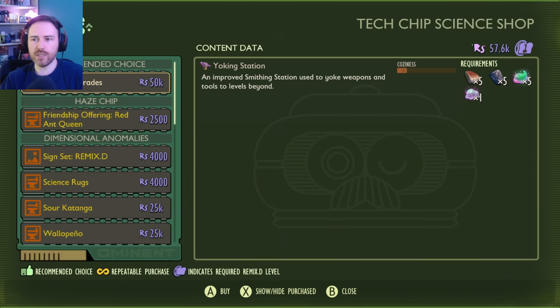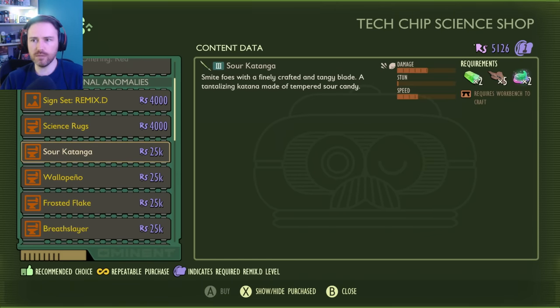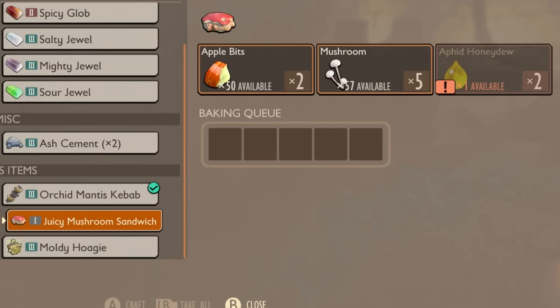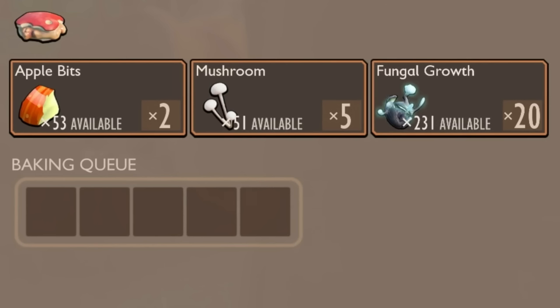Definitely have wide interaction on to help you find it if you can't see it. Head back to Burgle and you'll see the Friendship Offering Red Ant Queen for 2500 Raw Science. Craft it at your oven - you'll need two apple bits, five mushrooms, and two aphid honeydew for the Juicy Mushroom Sandwich, which is the friendly option. The poison version swaps the honeydew for two spider venom. For the infected mushroom sandwich, same thing but you swap in 20 fungal growth instead.